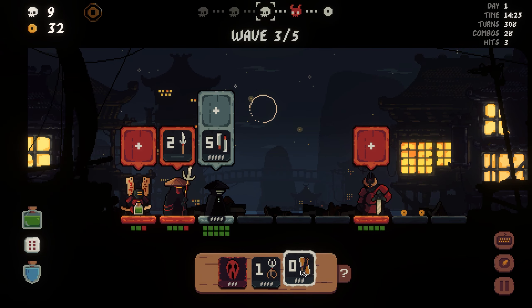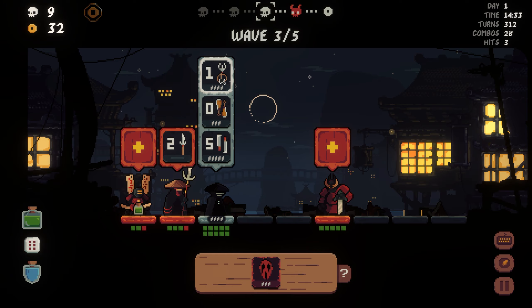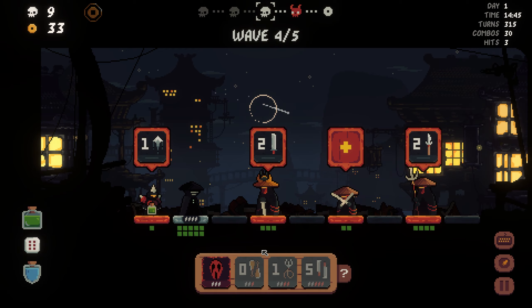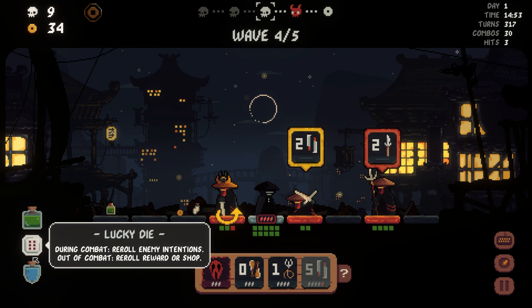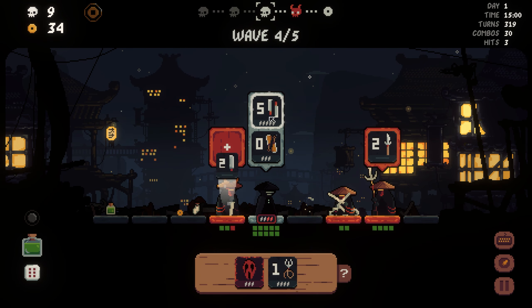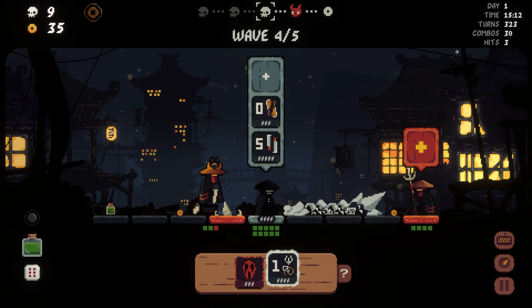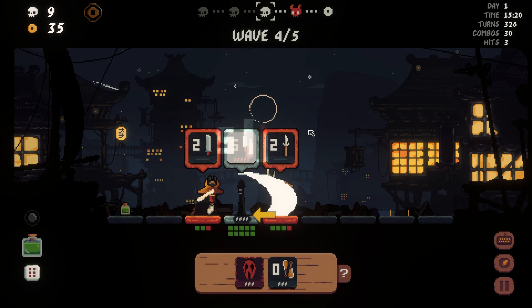I can set this up actually. So I can do push, grab. You might hear my dog a little bit, sorry about that. Kind of annoying actually. Let's go here. Again, that's not a big deal. I don't know - is there a good way of doing this? I just want a two combo, I guess.